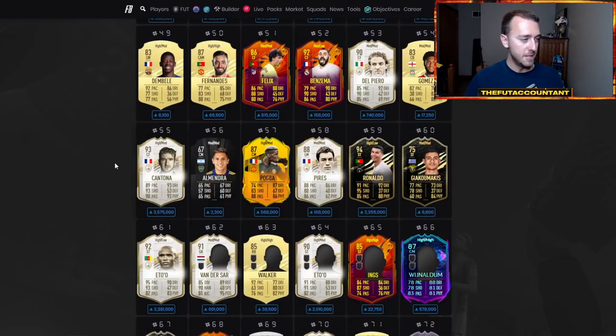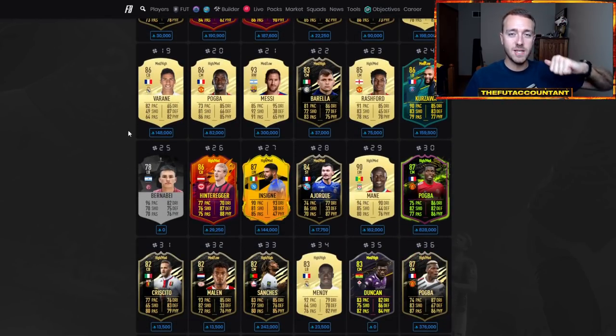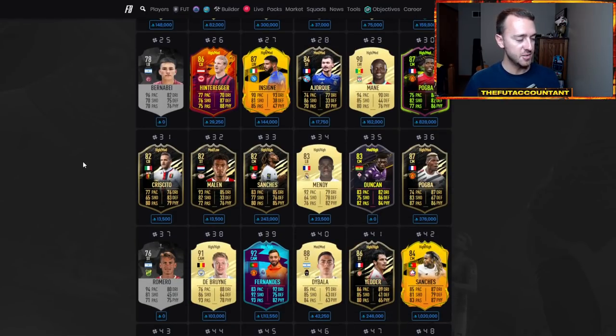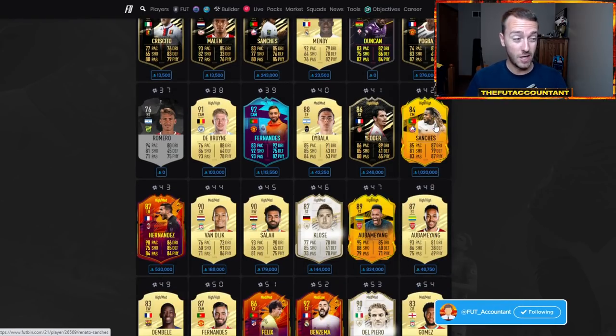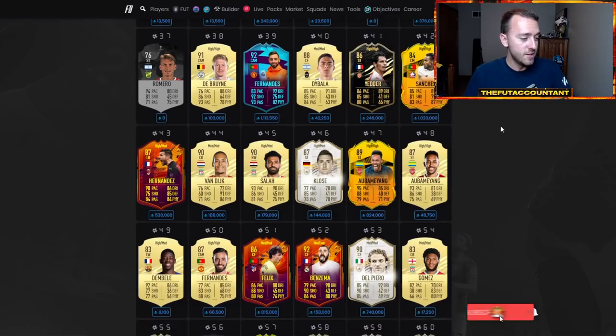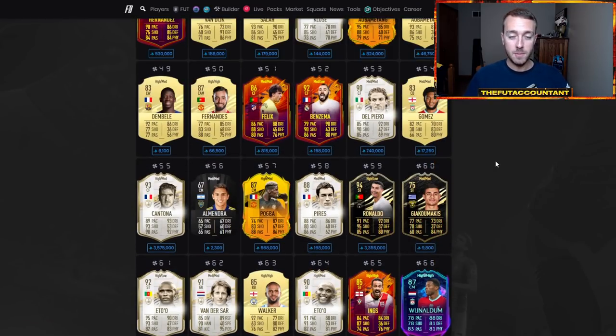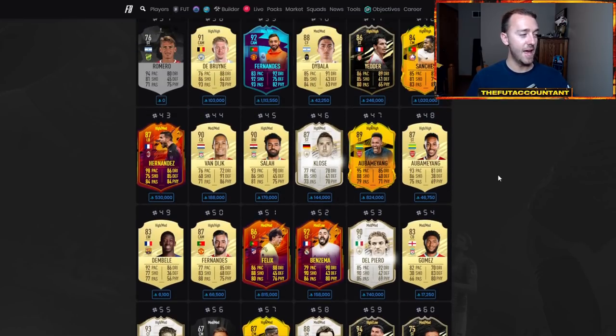Cards that are super meta and that everybody likes to use — often look at the popular playlist on Futbin. Look for cards from earlier Team of the Weeks and earlier promos that still make this list because they're so meta. For example, the Alexis Sanchez Road to the Final item — people are going to be able to pay a lot of money for it. Even though it's already expensive, people will be willing to pay even more because it's live, it's the best version of this card, and it looks great. Same thing with Sissoko's Road to the Final — very OP card, very expensive, but people will have the coins.